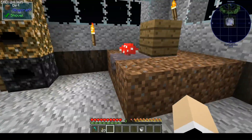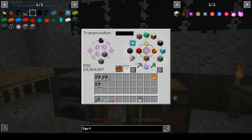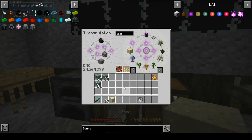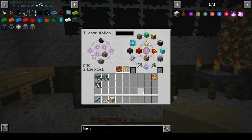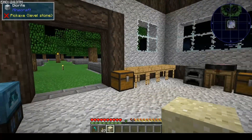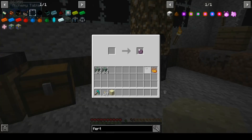So that's what we're doing. We are getting some witch water so we can turn a piece of sand into soul sand. Then I need to sift the soul sand to get nether quartz. Let me get rid of the bucket because we don't need that anymore — let me throw these in there too. Let me see — is this done yet? Yes it is.